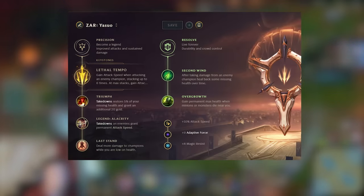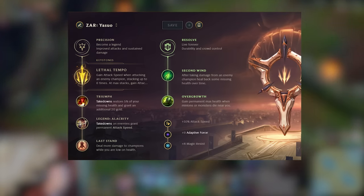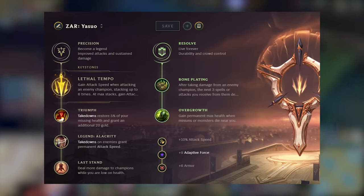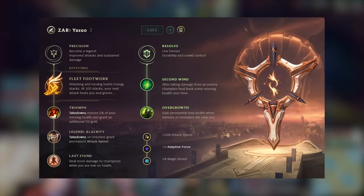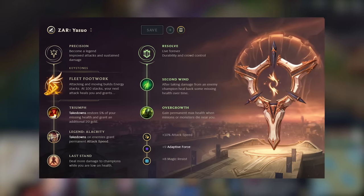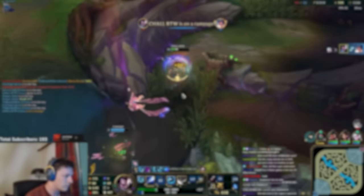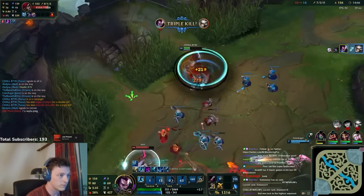Last but not least, let's talk about Yasuo's runes. Lethal Tempo is definitely the most relevant rune for Yasuo and you should build it in 95% of your games. This is the standard page against mages, where Second Wind will help you withstand the poke and Overgrowth gives you some good health scaling. If you're playing against melee champs like Sylas, Pantheon, or Renekton, then taking Bone Plating instead will be worth it. Fleet Footwork is very good into certain champs like LeBlanc, because your Lethal Tempo will be very hard to proc into that champion. The mobility and healing in lane will be better than having the attack speed rune. You always have to think about how you will utilize your rune into certain matchups — if you don't think you'll be able to proc Lethal Tempo or someone's gonna kite you permanently, then Fleet Footwork will usually be better.